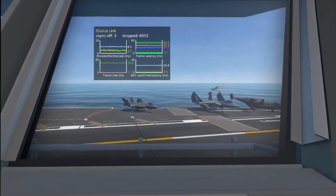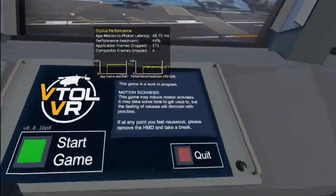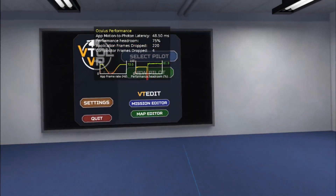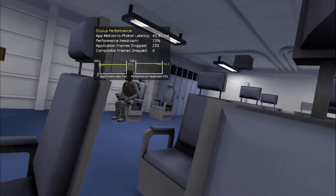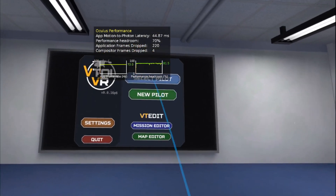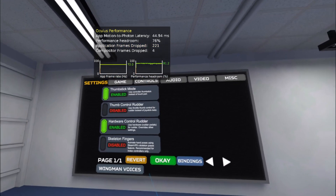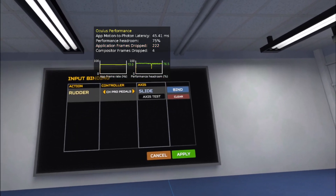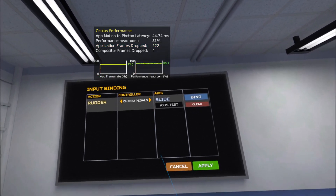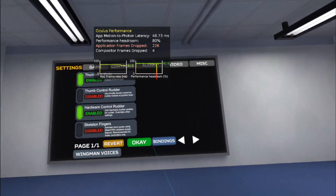So let's reset that and then we'll head back into the next scene. I'm going to go ahead and start game. So again, in here really smooth, plenty of headroom, no issues whatsoever. We'll go ahead and check my settings here. Last time my bind for my rudder pedals didn't work. I'm sliding my pedals here and it's not showing. Not sure why that is.